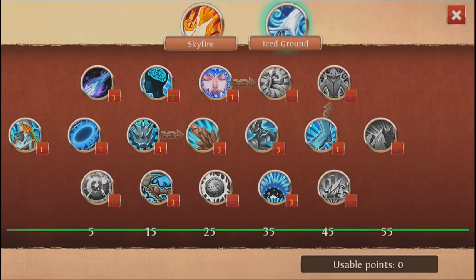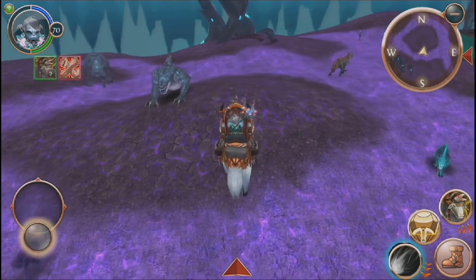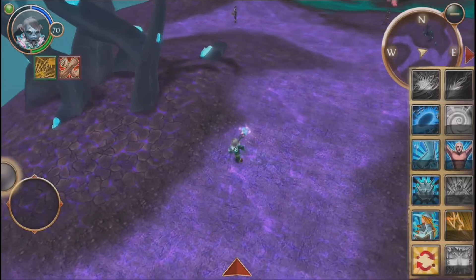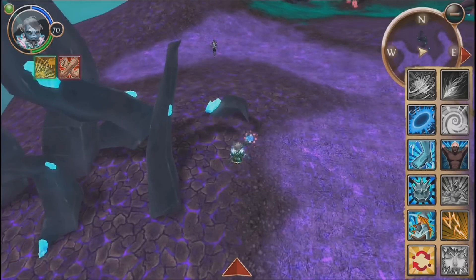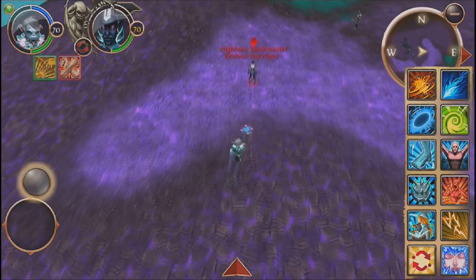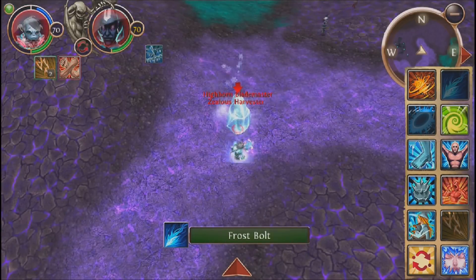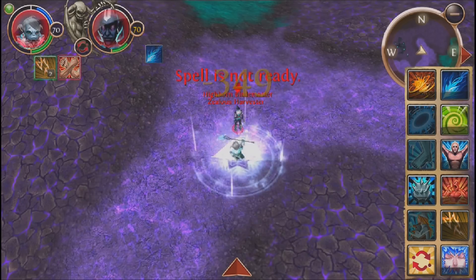Anyways, we're going to be looking at a few of the combos here, just on the mobs. The reason why is because as soon as they're not stunned they're going to attack me for about 3k, so you'll be able to see that it actually is a true stun lock. I'll be counting the freezes — Frostbuzz is six seconds, Cyclone is two seconds.